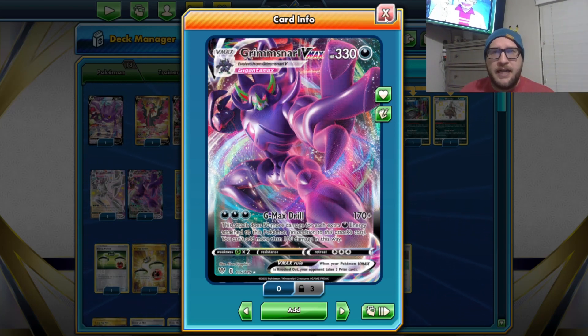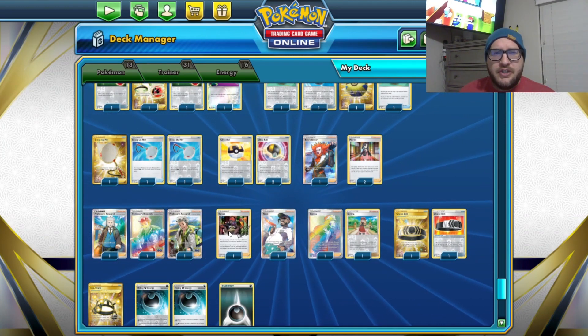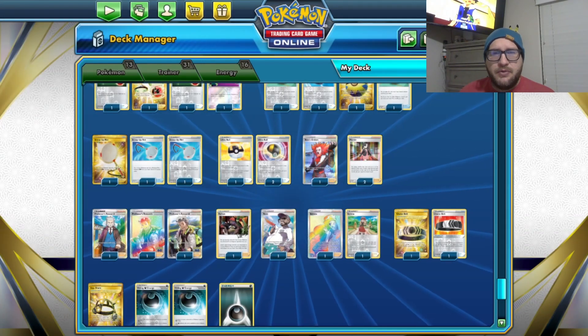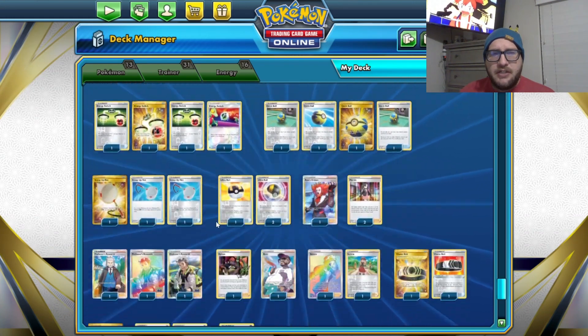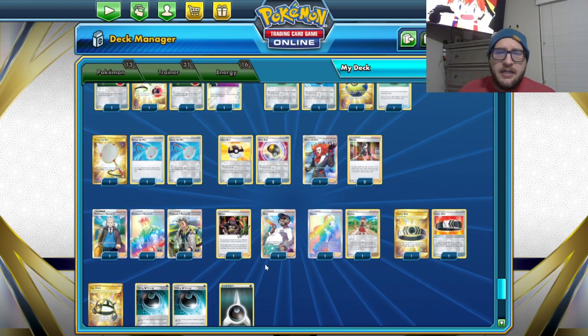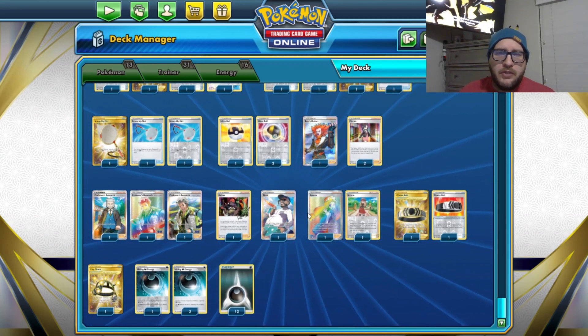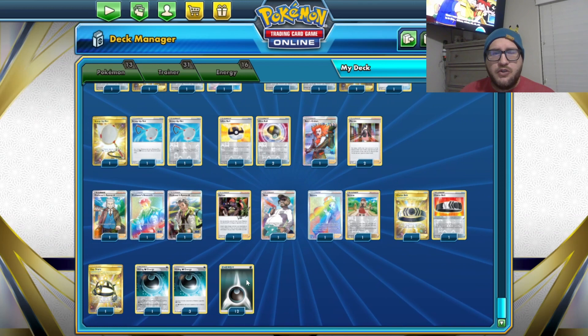We often need that 280 mark. We also have 3 Ultra Ball, a Boss, 2 Marnie, 3 Research, Raihan, and Rose — which lets you attach up to 2 basic energies from your discard pile to a VMAX, then discard your hand. Sometimes in a pinch that might work wonders to get that extra powerful damage onto the Grimmsnarl VMAX. We have 2 Serenas, 2 Choice Belts, an EXP Share, 4 Hiding Dark, and 12 Basic Darkness.